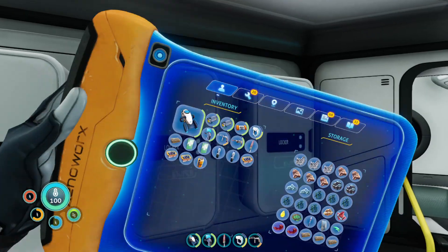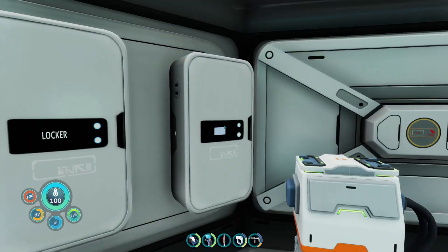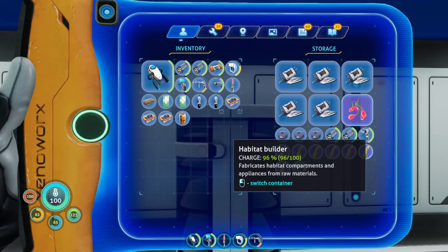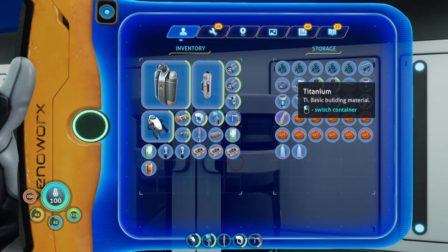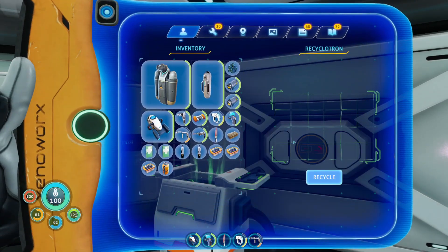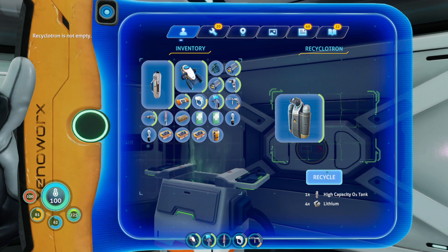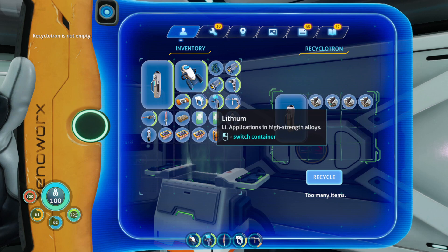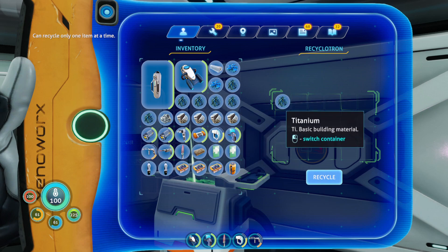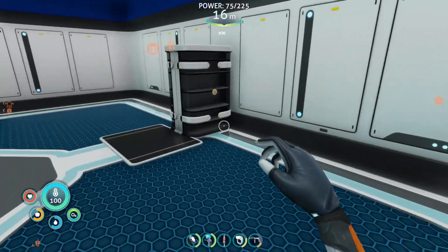I need my habitat builder for that - I always seem to misplace it. You guys told me I could take these oxygen tanks and reconstitute - actually recycle them. Let's recycle, recycle, recycle, recycle. Holy cow, we used a lot of resources to make those. But now we have all those resources back!